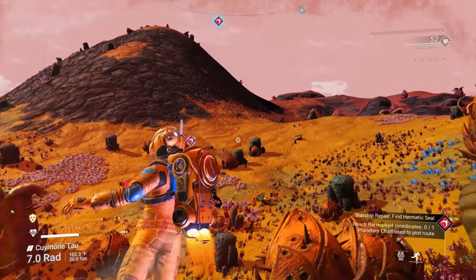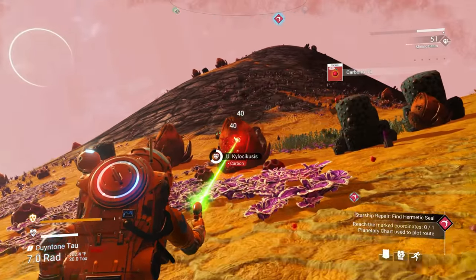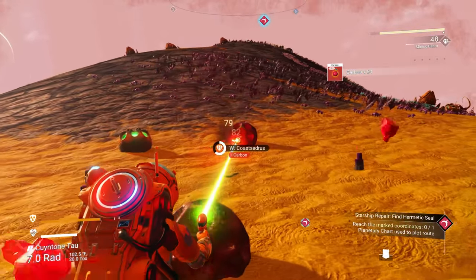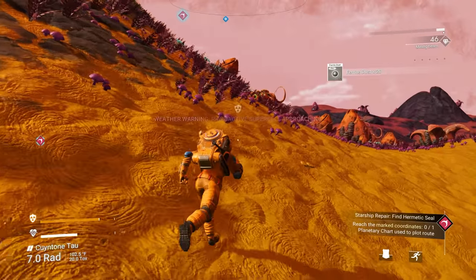Life support systems are getting kind of low — I'm going to need some oxygen for that, or maybe I can make some life support gel. You do that with carbon and dihydrogen.